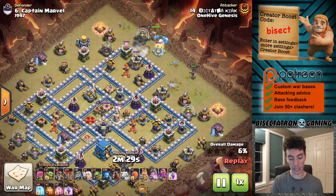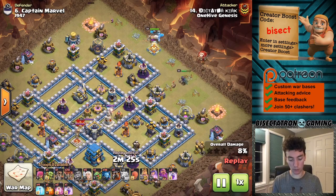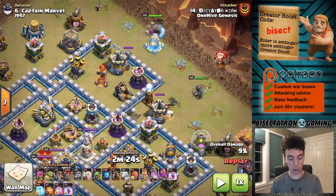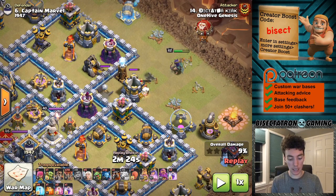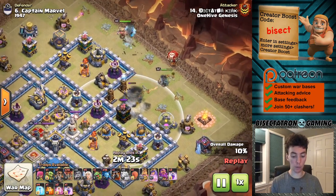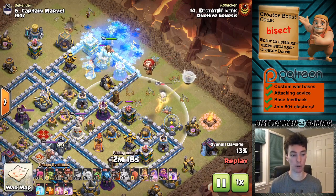This is a very cool Town Hall 12 attack using super wall breakers very effectively. The first super wall breaker opens up the compartment for the king; the next one targets this wall right here because that compartment is already open — the nearest building inside the next compartment appears to be the archer tower, so it targets the wall next to it and opens that up. Super wall breakers at Town Hall 12 are extremely powerful.